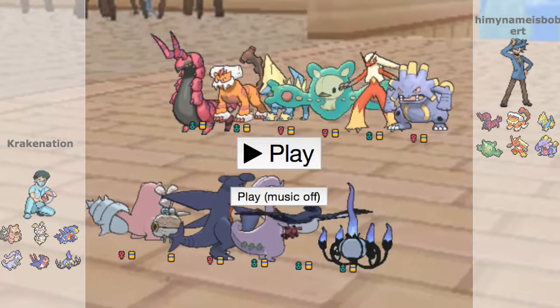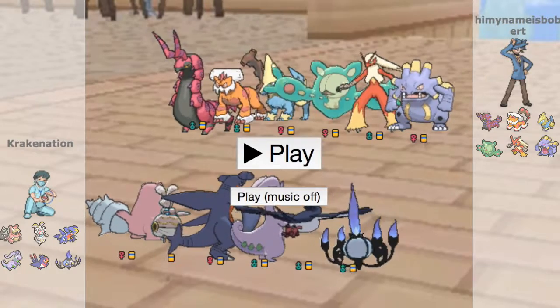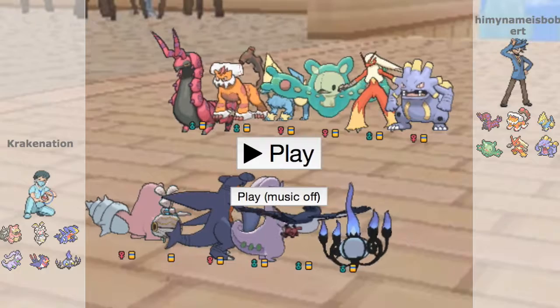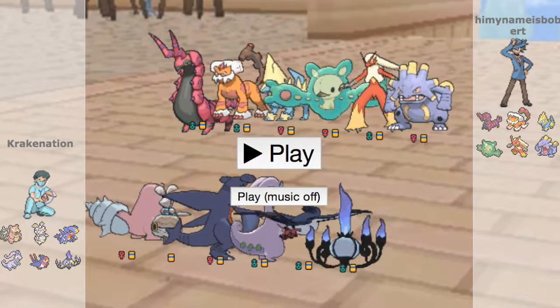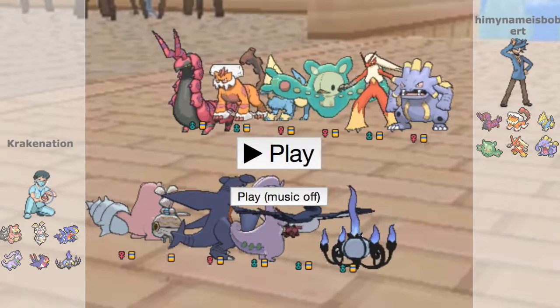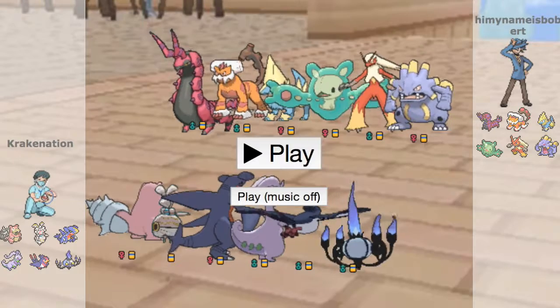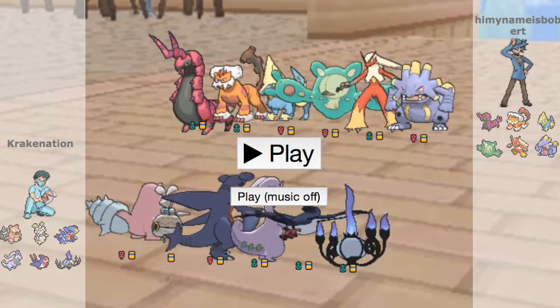Hey guys, what's Kraken? It is Kraken Nation, coach of the Boston Bishops, and we are coming at you guys today with our CSL playoffs semifinals match against the Cleveland Cavaliers, coached by Hyman — my name is Bobbert. We played this guy early in the season. He started off having a pretty rough season, but went through an absolute streak at the end and battled his way — gotta give him props for making playoffs.